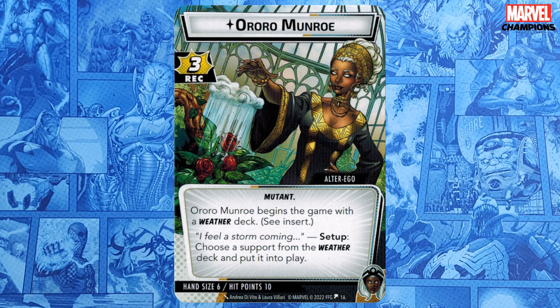With that out of the way, let's take a look at Storm's weather deck. Aurora begins the game with a weather deck, and her setup ability tells you to choose one card from that deck and put it into play. Because this happens at setup — the last thing you do before starting play — you'll make that choice based on what the villain put into play and what's in your opening hand after your mulligan. Each card in the weather deck is permanent and has two abilities: the first affects all characters on the board, friendly and enemy, and the second is a special ability triggered only in specific ways.